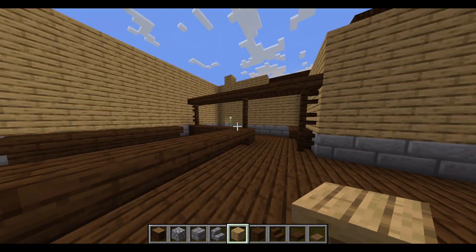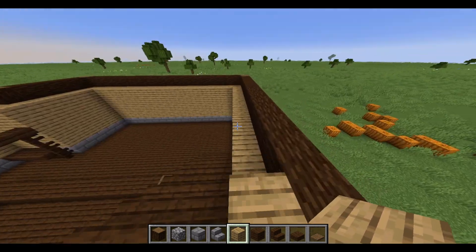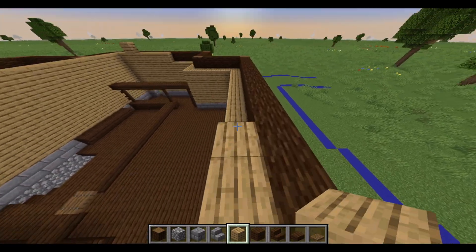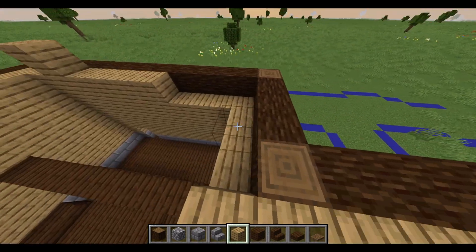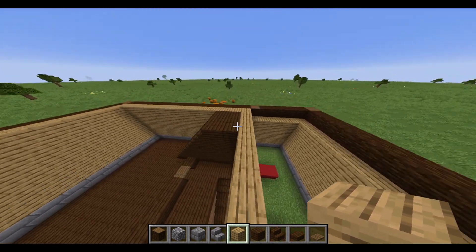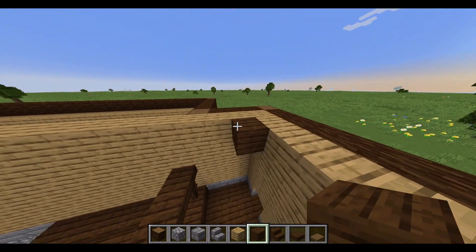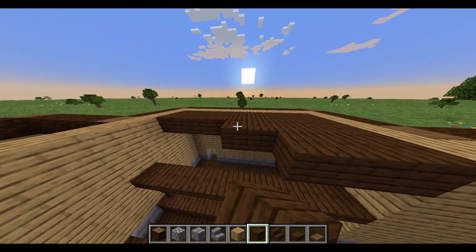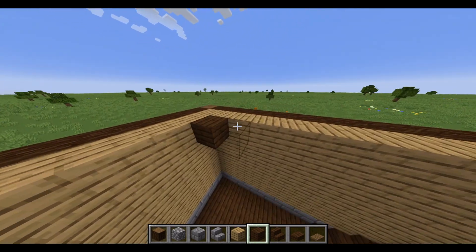I finished the basics of the little bar behind the tavern, as well as making a little cellar, and now we're going to do the second story where exhausted travelers will be able to rest and sleep. I am aware that usually it would be considered an inn if it had an upstairs where people could sleep, but I'm just going to call it a tavern because that's what I did at the start of the video. It's basically a tavern slash inn — they're very similar things, so you can make it whatever you want.